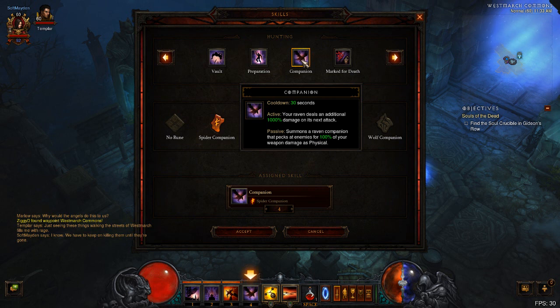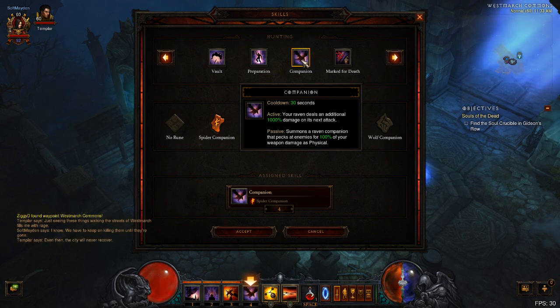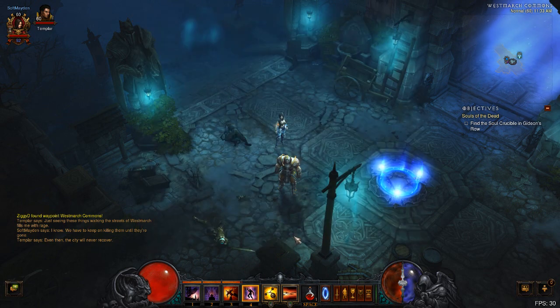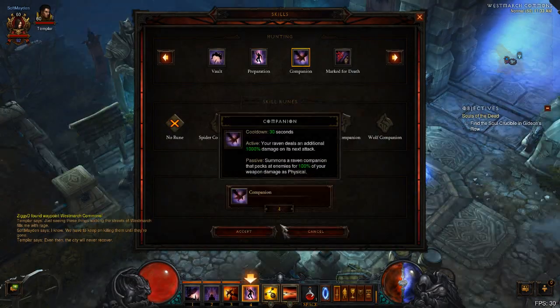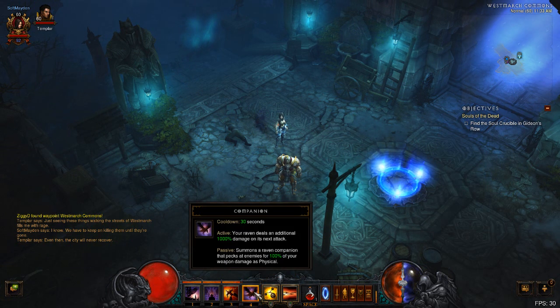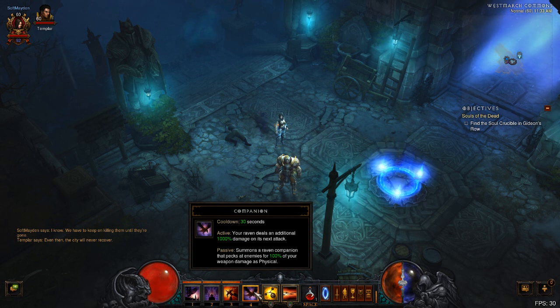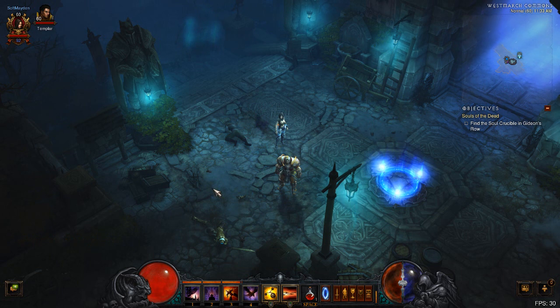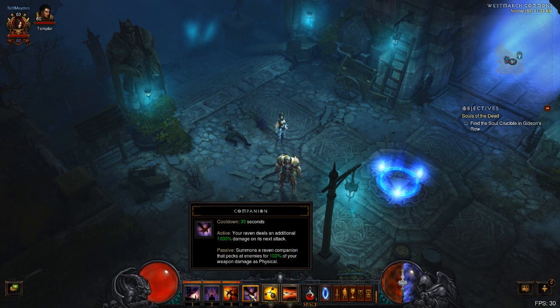As you can see here from the companion, we have active and passive skills and stats. Basically, when you now equip the companion — let's go ahead and equip something else and take it off our bar — you'll see that once we equip the base companion, it automatically summons itself. This is the passive ability. The passive ability of the basic raven is that it flies around and pecks enemies for 100% of your weapon damage. All companions now have an additional active effect, so when I press the actual button, instead of summoning the pet like before, it activates and does its thing.